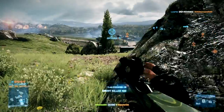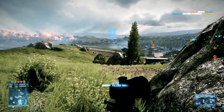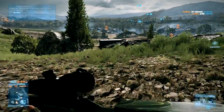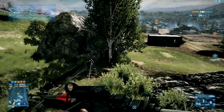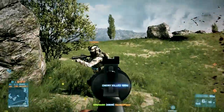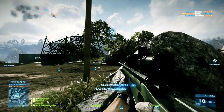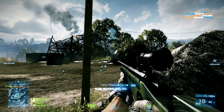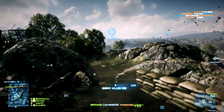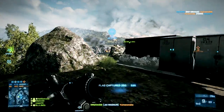Moving on to the equipment side of things, I'd like to see the MAV and the TUGS replaced by the motion ball, or something similar to what we had in Battlefield Bad Company 2. I think the MAV is really cool in concept — being able to fly up, support your allies, having the motion sensor spot enemies for you, and if you're in voice comms with your teammates you can tell them exactly where enemies are and give them a huge advantage. But at the same time, being up in the MAV all day long isn't really all that enjoyable.